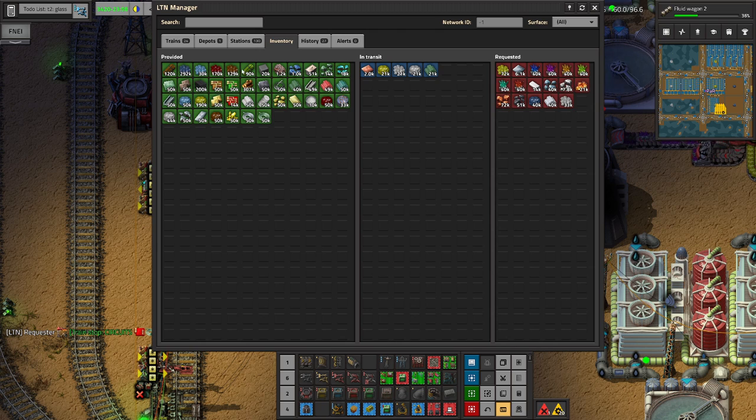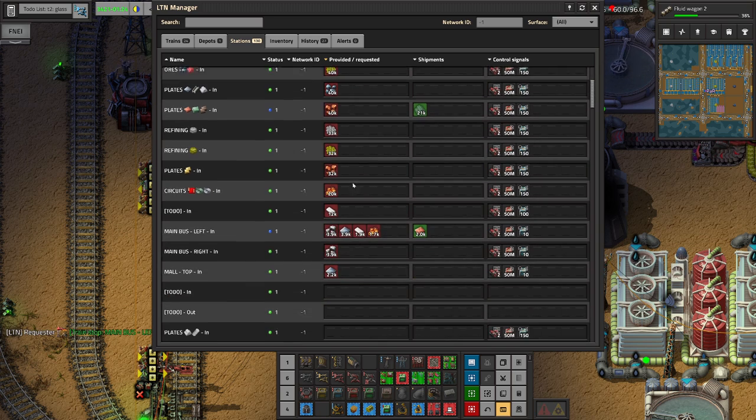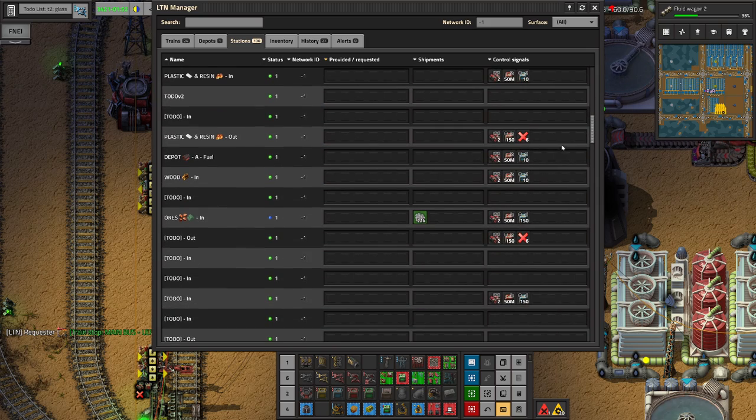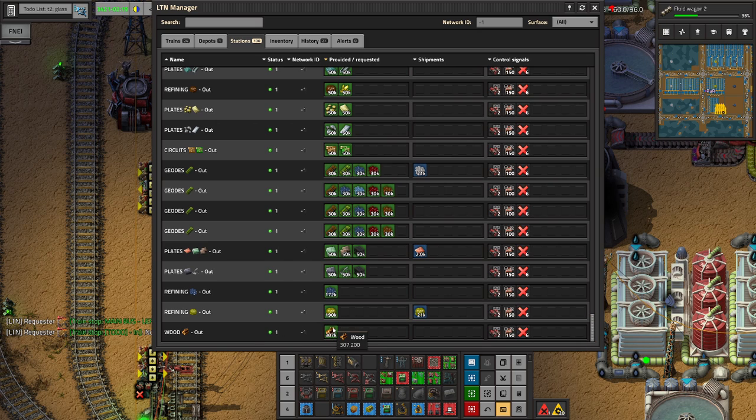Do we have similar problems with something else? I crashed Sepharite - we have a lot of Sepharite, this is understandable. I actually want to look at the stations. Let's see - all requested, all provided. We have a lot of JVL chunks, we have a lot of Sepharite. That's okay.